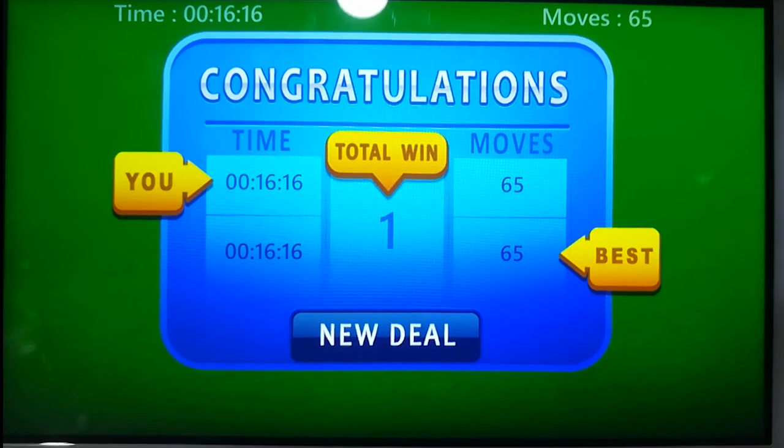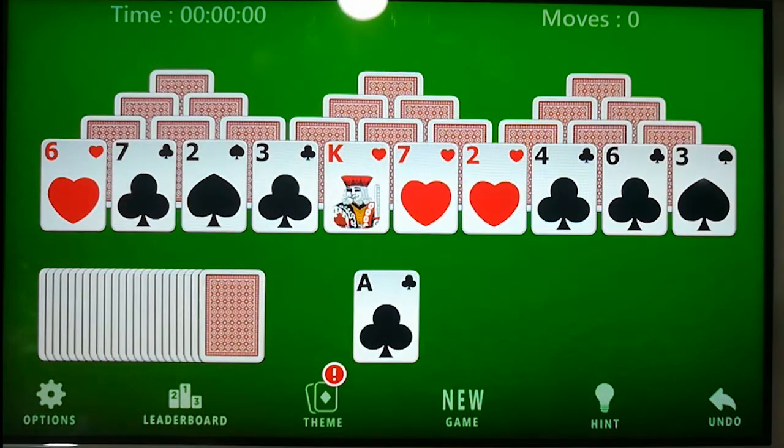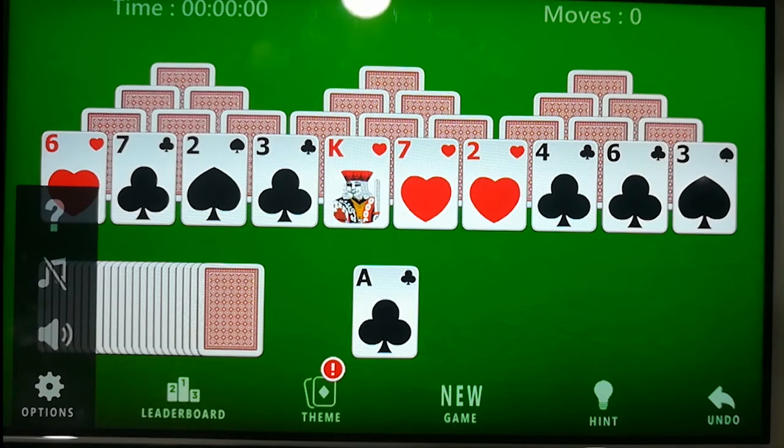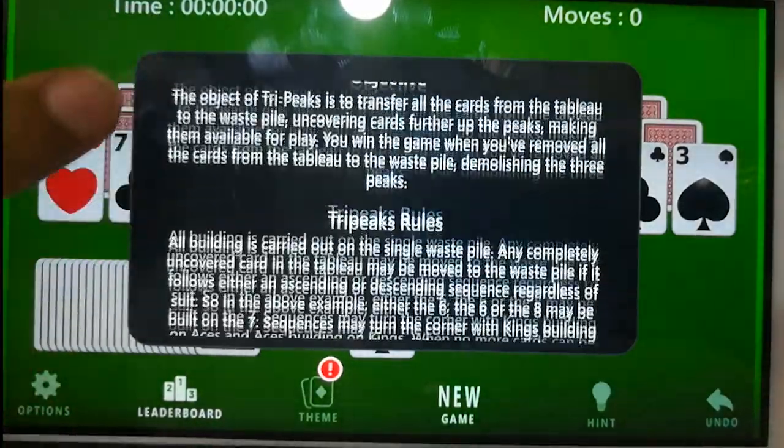Let's go for a new deal. Let me tell you about the features of this game. In the options, we can see that there's a music button. Here the first option tells you how to play this game, which will help you understand the directions for how to play.